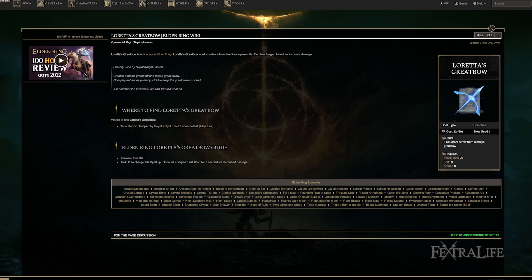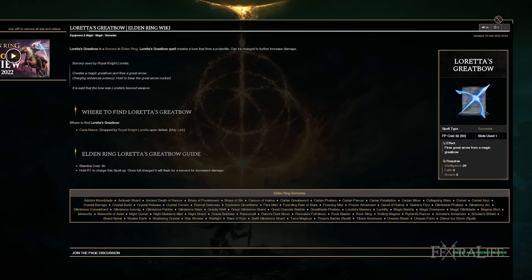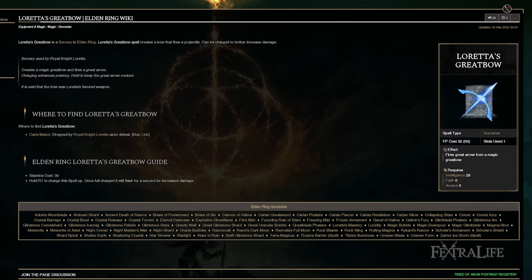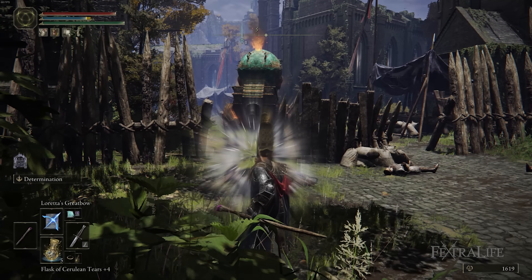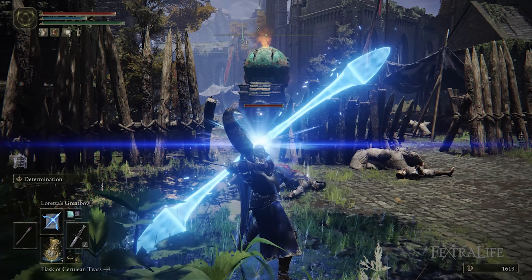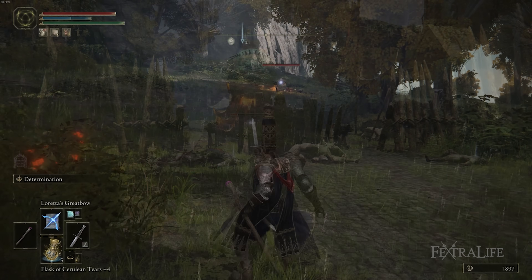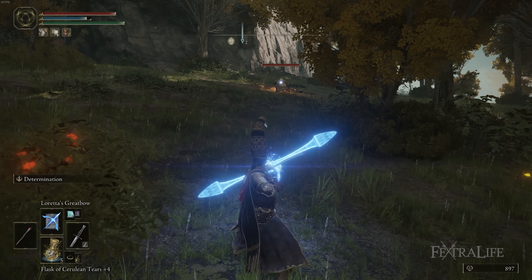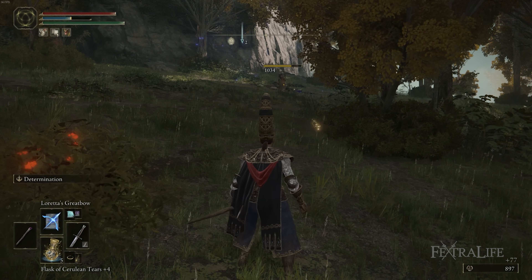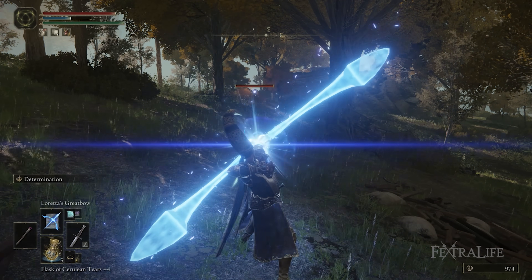The last spell is Loretta's Great Bow. This thing has tremendous range and pretty good damage. You can cheese tons of enemies out on the landscape — stand just outside their aggro range, wait for them to retreat, and keep spamming it. If you're having a hard time with landscape bosses, this can be a game changer. In a legacy dungeon where you need to snipe something very far away, it's really good. Remember you can buff with Determination before casting it to increase its damage by 60%.